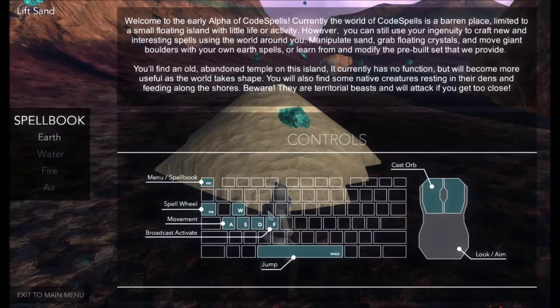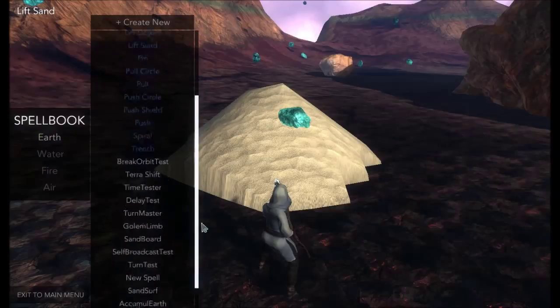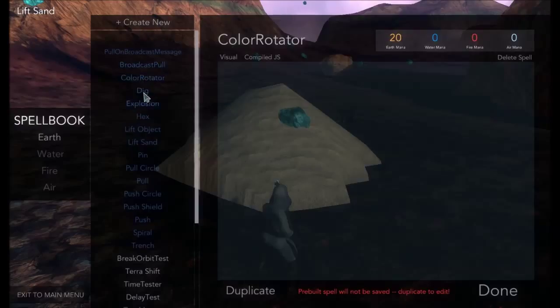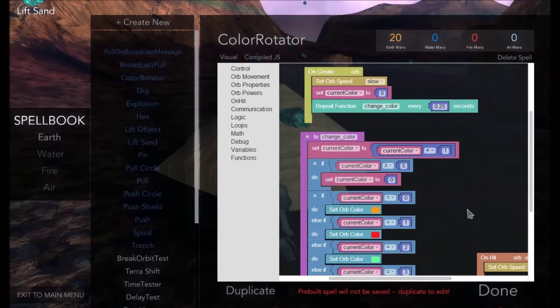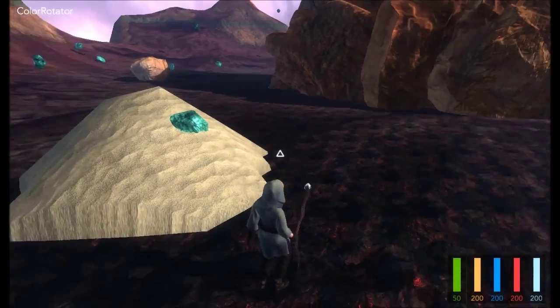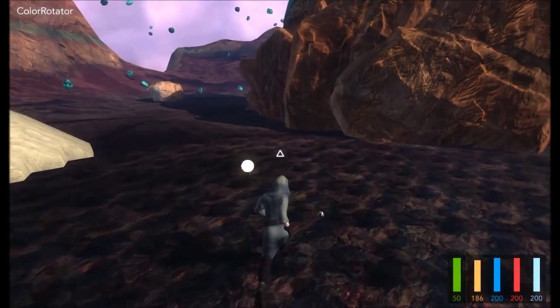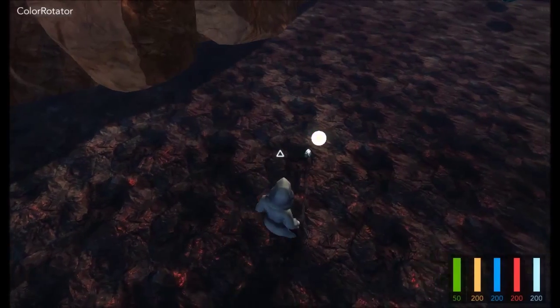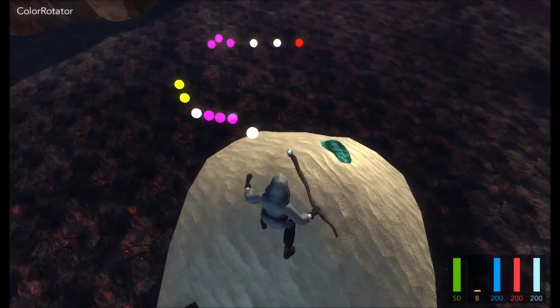Right now we only have an earth spell book. Here's the instructions — you look around with the mouse. Pretty straightforward. There are all these different spells you have. You can make a new spell up here, or you can look at the other ones that have already been done. So that's a complicated one they just came out with — it's got some spinning colors you can throw around. Now that I'm on this spell, if I click Done, it's already equipped as you can see in the top right. And if I shoot it, it shoots this orb that changes colors. Very sparkly.